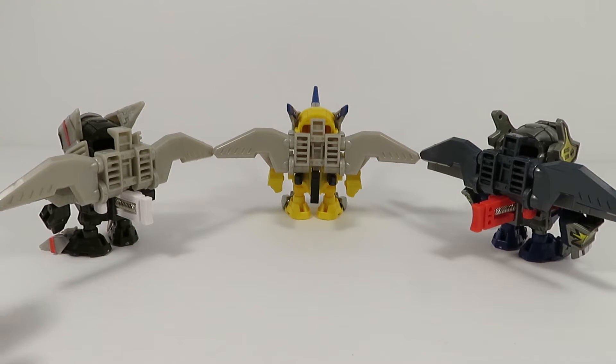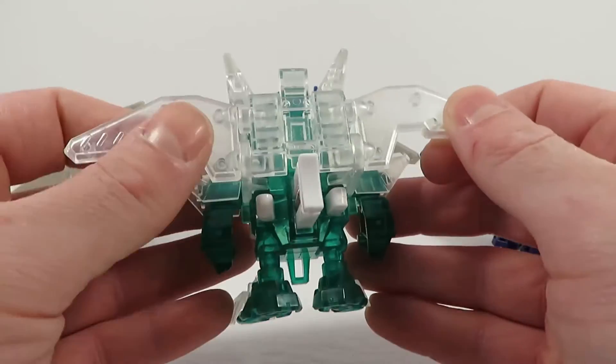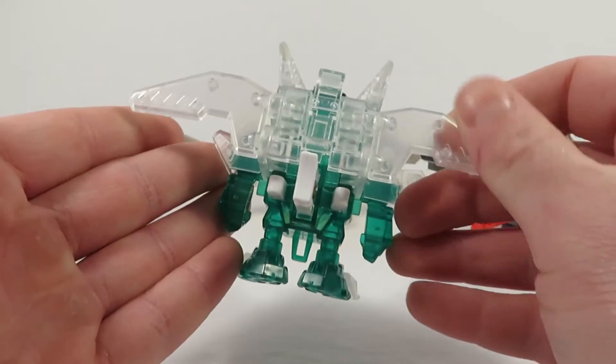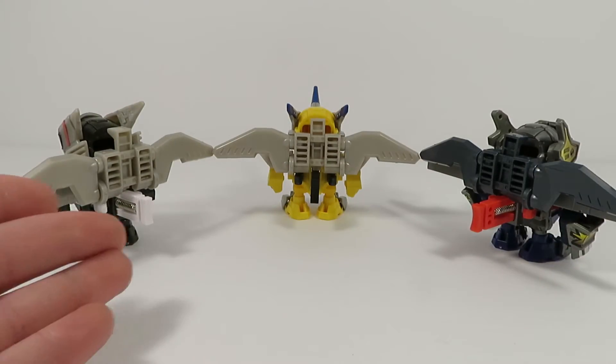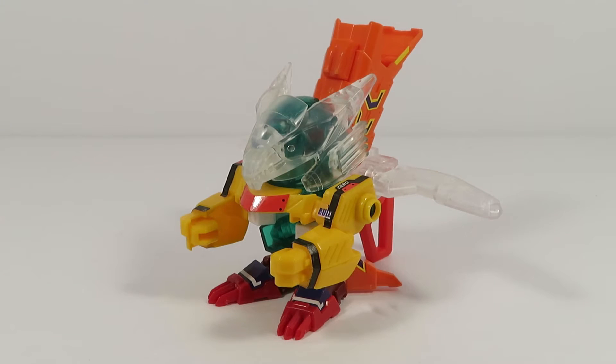I seriously don't recommend you try gluing this wing into place, since it's a clear version and it's most likely going to show and look really bad. If you really want to use this one-handed grip, the original armor, Hasbro release, or gunmetal recolor will all work just fine. If you still want to get use out of this clear wing, we can still make that work — but one-handed firing is the best way to utilize this guy's wing, and that's not really a viable option with this particular version of Winged Shadow.